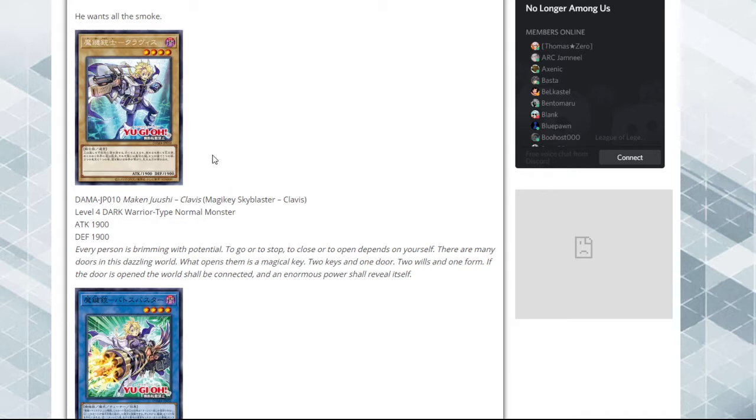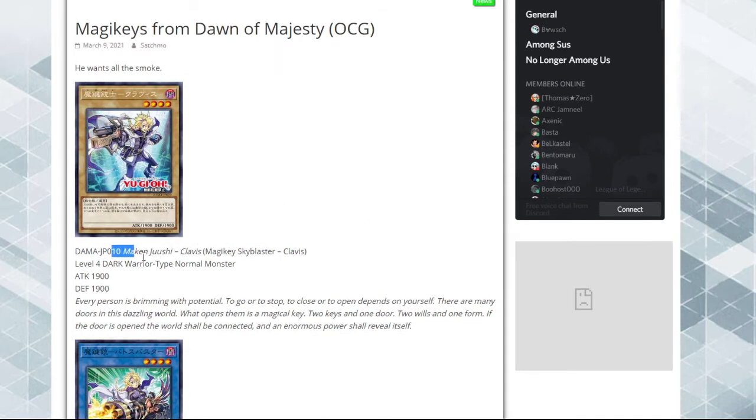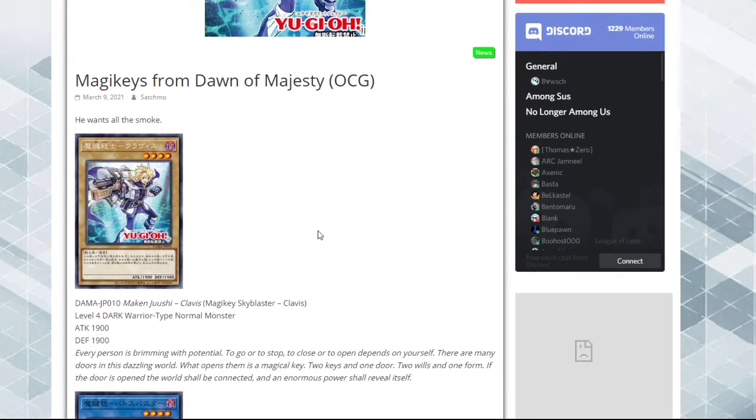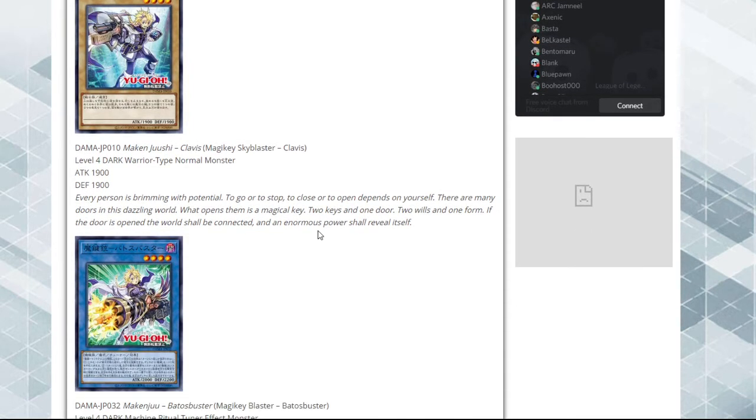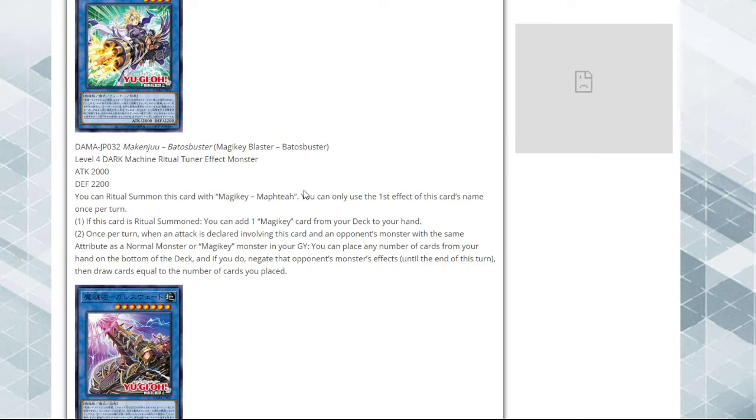1900 attack, 1900 defense - would be great if those were 2000, but I think that's pretty good. At least it's 1900, that'll get you over barrier statues and all that kind of stuff, which is really important. The flavor text reads: 'Every person is brimming with potential - to go or to stop, to close or open, depends on yourself. There are many doors in this dazzling world. What opens them is a magical key. Two keys and one door, two wills in one form - the doors open, the world shall be connected, and a new enormous power shall reveal itself.' I'm gonna see if I can find some lore on this. I've wanted to do some lore videos for quite some time - I don't know anything about Yu-Gi-Oh archetype lore but the information is out there.